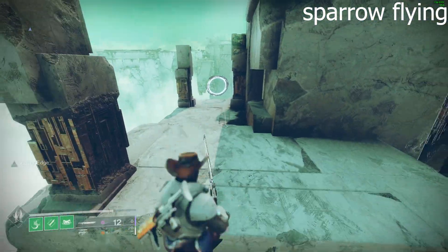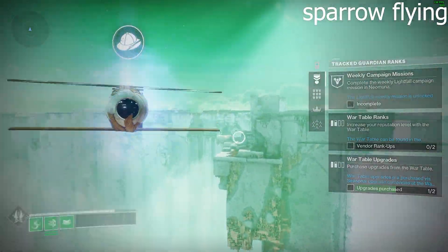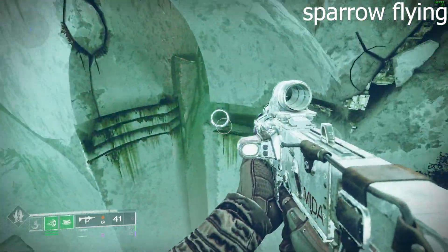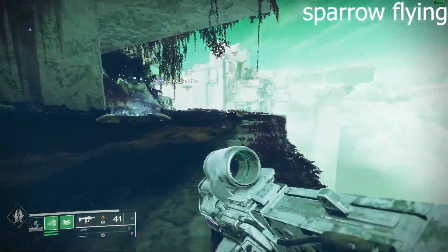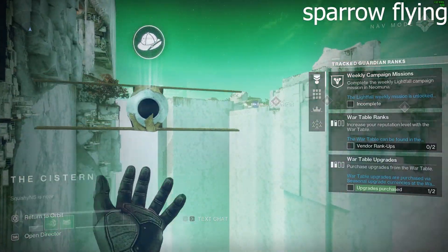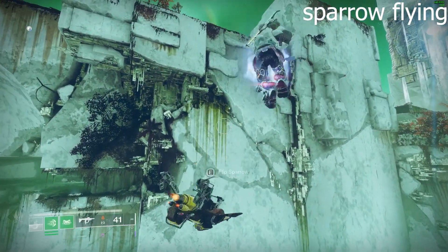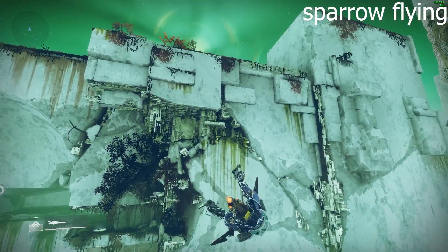This is where it'll be going. You have to go far out to be able to summon your Sparrow — at least two Eager Edge wings.